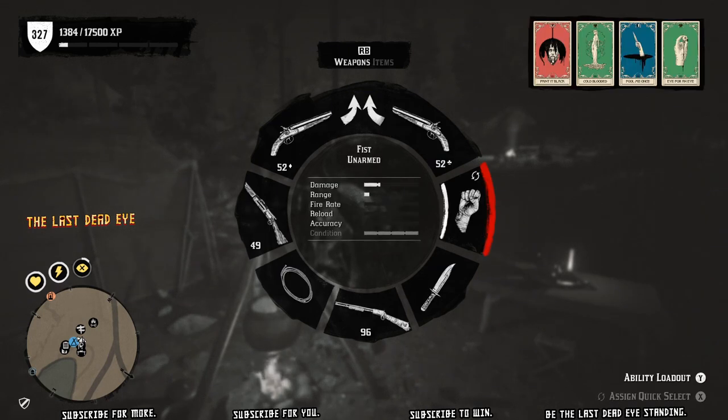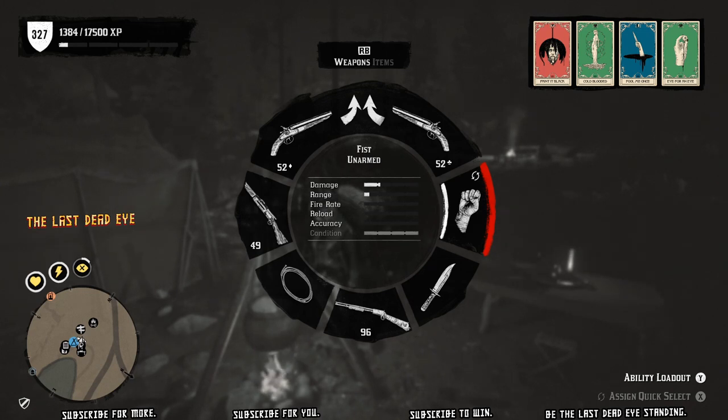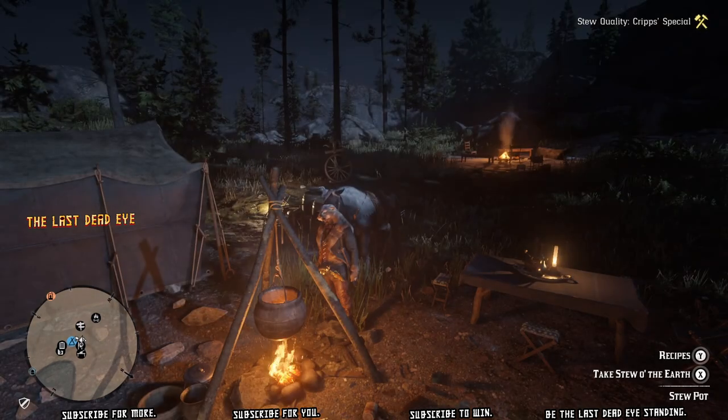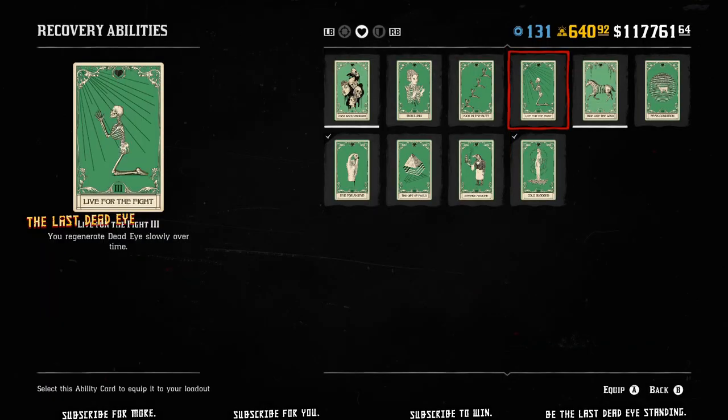So eating this stew is kind of like getting a fifth ability card, although that fifth ability card always has to be Live for the Fight. When you eat Cripps' special recipe, the buff lasts for three in-game days, which is two hours and 24 minutes real time. It will stick with you as long as you stay in free roam — you can also go into Harriet missions.